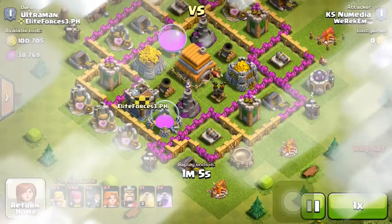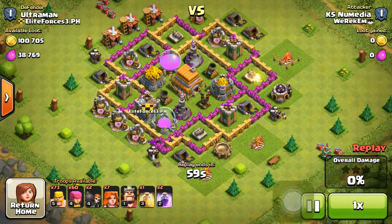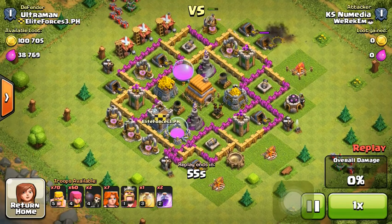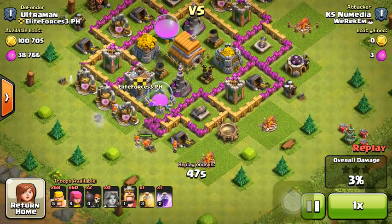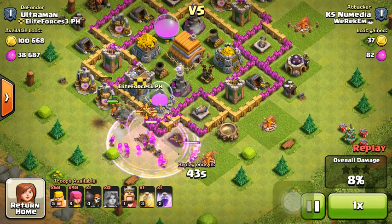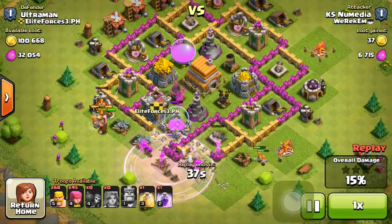This next replay uses a valkyrie-based creaming strategy. This base had good defenses — the defenses were actually maxed out, though the base itself was not fully maxed. After triggering the traps with my barbarians, I started deploying my valkyries in the bottom and provided support with archers.